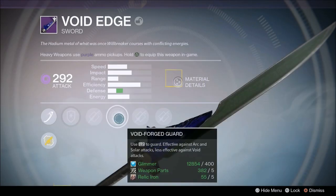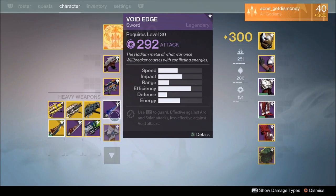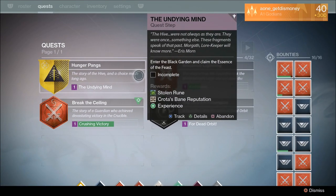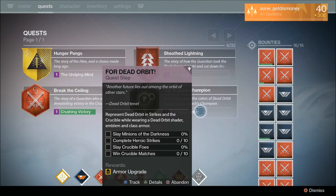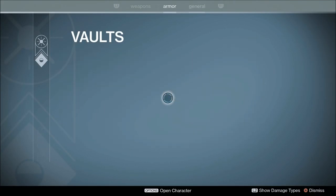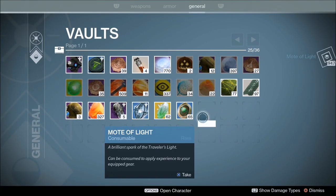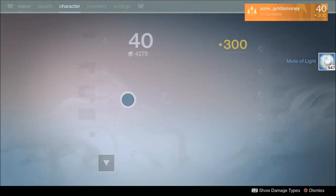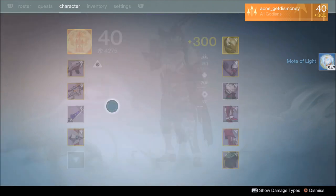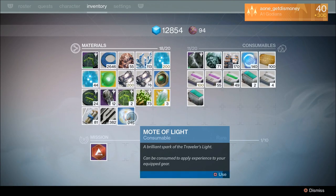The very next thing you want to do is to infuse weapons into that new sword that you just got, and you're going to have to keep infusing weapons until you get the attack all the way up to at least 280. You'll also have to unlock all of the perks that came with that new legendary sword. The best and fastest way to unlock all of the perks is to equip that sword and then use motes of light.